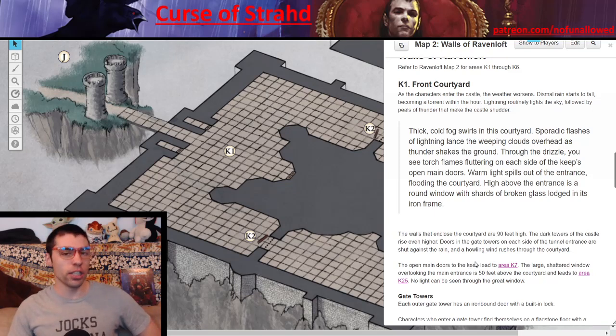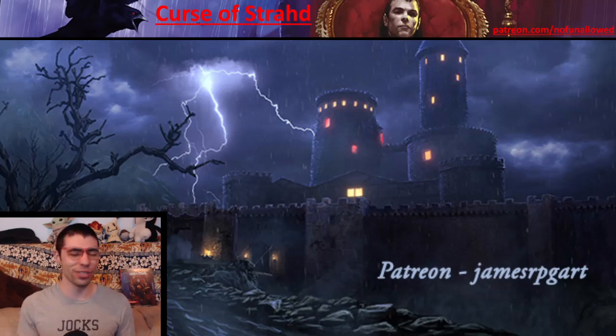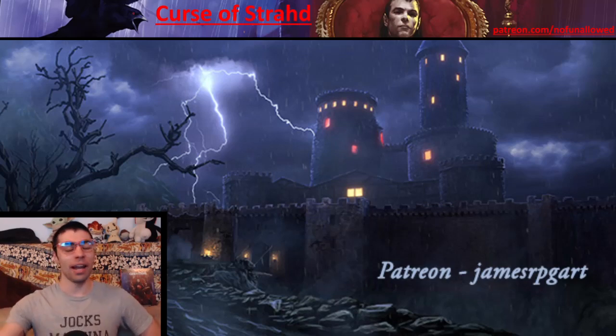Thick, cold fog swirls in this courtyard. Sporadic flashes of lightning lance the weeping clouds overhead as thunder shakes the ground. Make them feel like they are truly entering Dracula's castle — make them feel like the world is against them. This place is ominous and creepy. The outside is harsh and bitter, and at some point, they'll retreat inside — but inside, they'll discover that maybe it was better outside. James RPG Art can really make this come to life, especially the animated version on his Patreon with lightning cracking down and rain falling overhead.